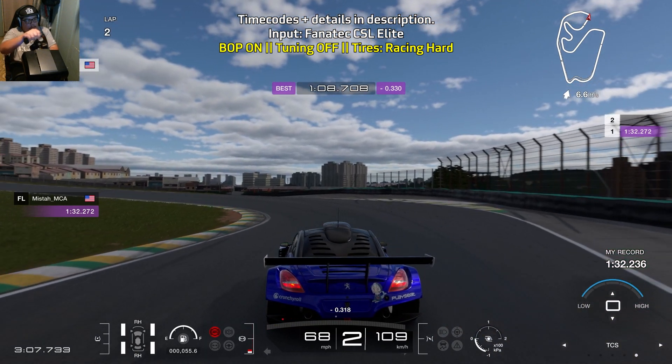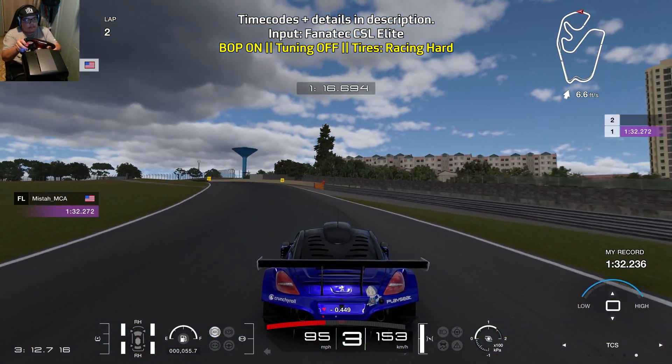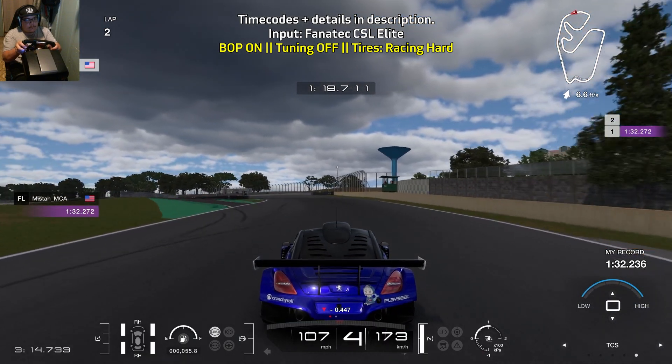Brake hard for a short while, nice and easy off of the brakes as you turn in, and carefully get on the throttle — it's really easy to spin out over here. And that is it for the lap guide.